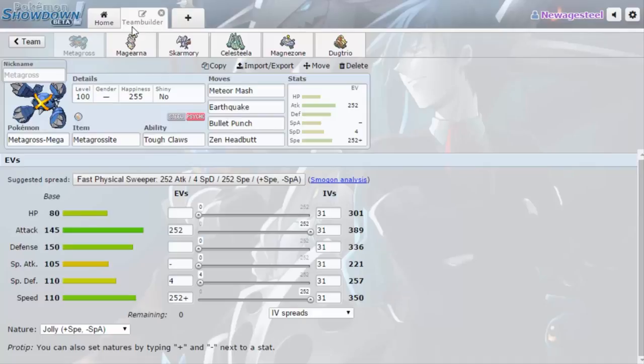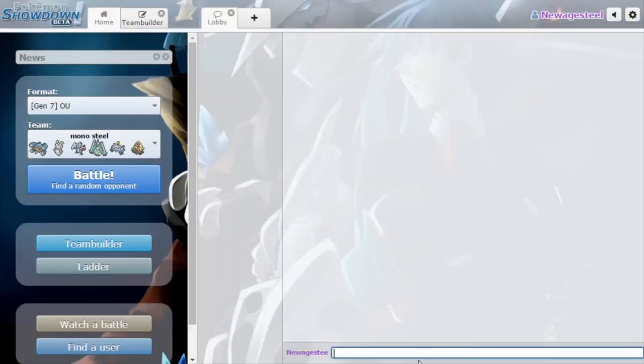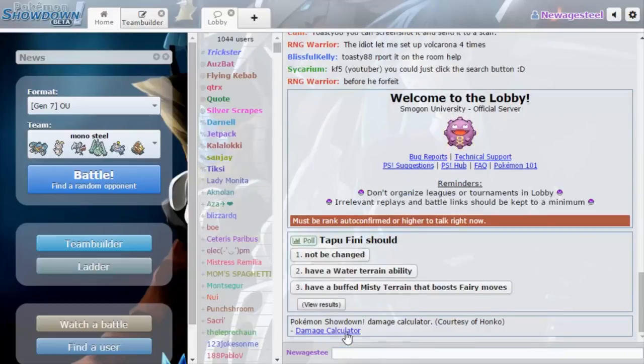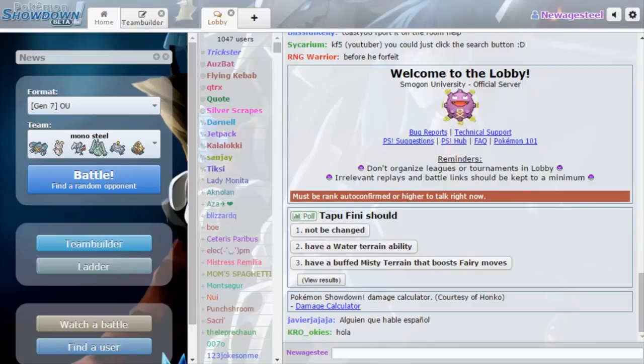This isn't even in Pokebank OU so I don't have access to things like Ferrothorn or Heatran. One thing I realized is this team gets destroyed by Alolan Marowak. There's a calc I wanted to check — Black Hole Eclipse — and I think 175 is the highest it gets. That actually knocks out both offensive and defensive Marowak, so my team isn't really worried about it.